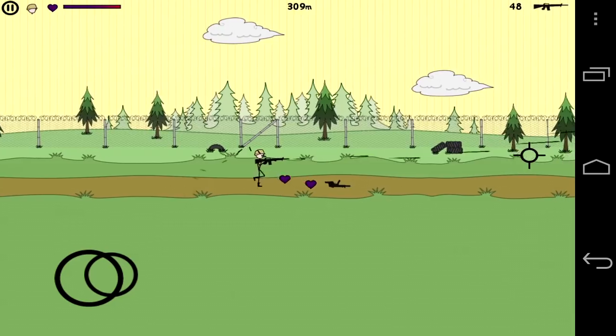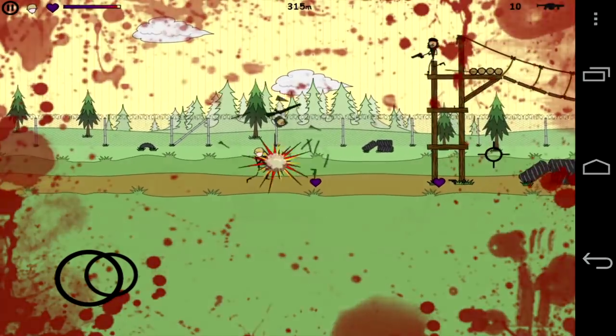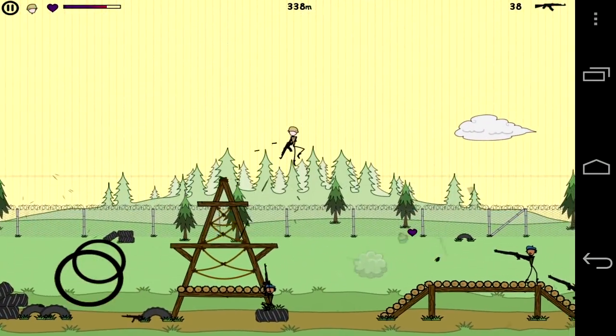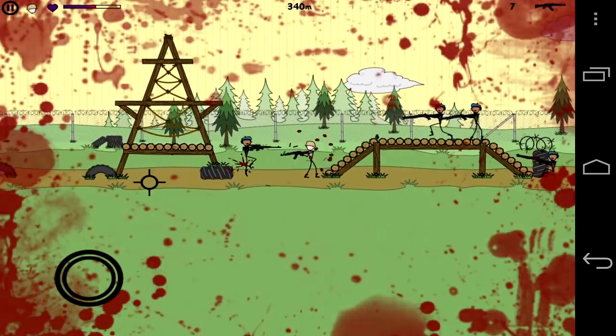You can see my virtual joystick on the bottom left. Tap on the weapon on the top right to access your available weapons. Pick up all the weapons and purple hearts — you will need them. Don't stop and stand still like I do here, because the longer you stand still, if you don't take out the enemies, they're going to take you out.